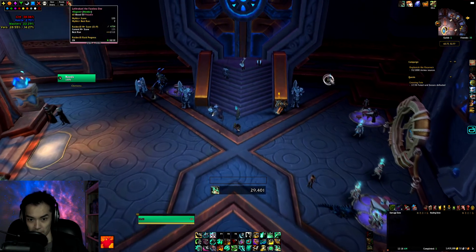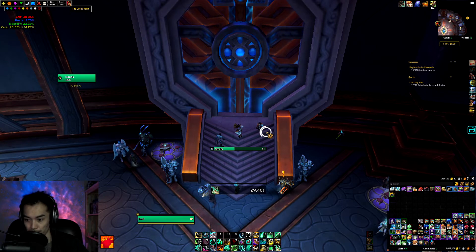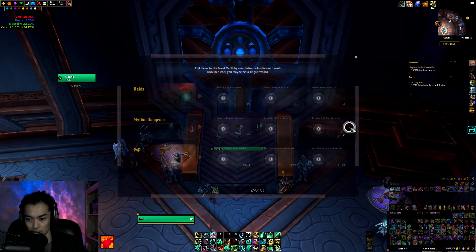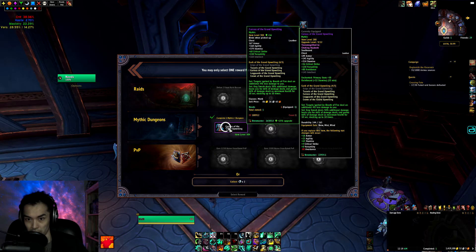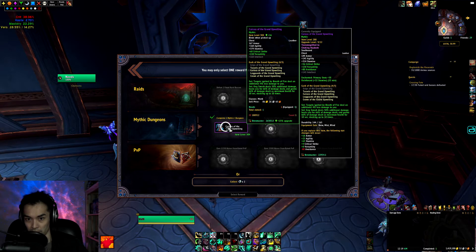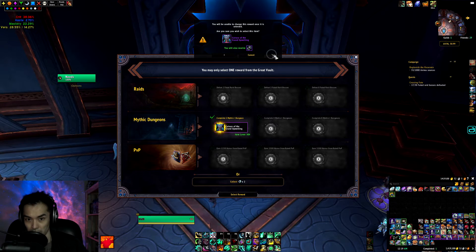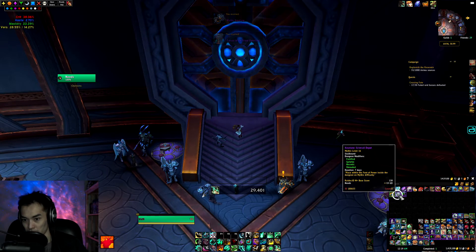Checking my Horde Monk next. Have my loot spec set to Brewmaster. Got a 304 chest — it's actually an upgrade. I do already have a 288 with avoidance on it, but it's probably worth giving up that avoidance for that item level bump. Grab the chest. And then for our key we've got Grim Rail Depot level 16.